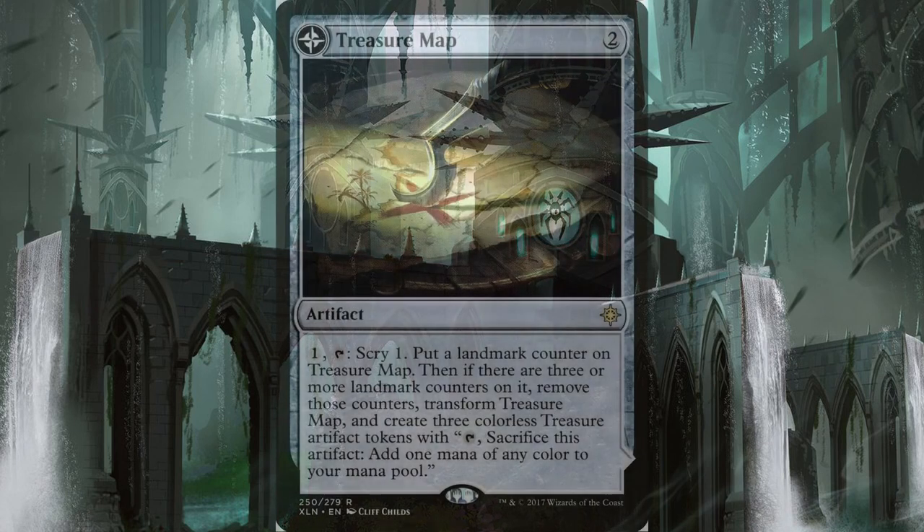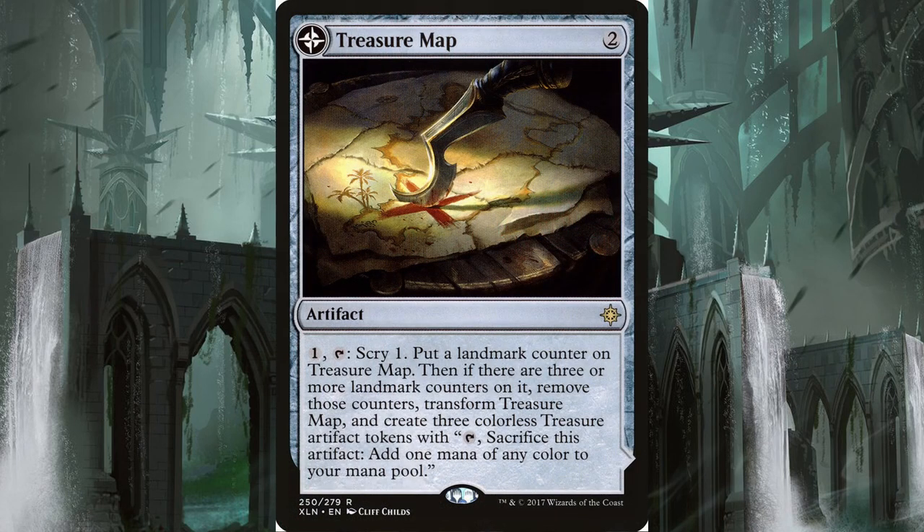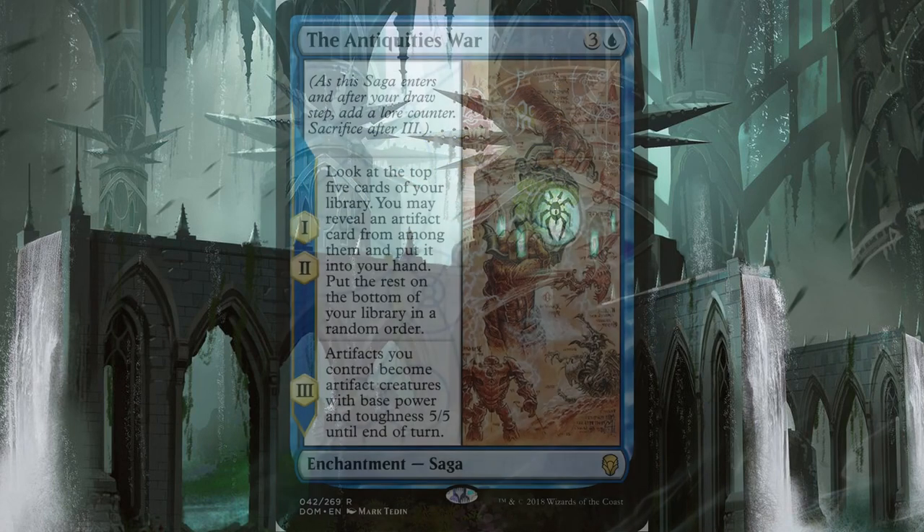Our last artifacts are four Treasure Maps. This artifact for two lets you pay one, tap it, and scry one, then put a landmark counter on Treasure Map. If you accrue three of these landmark counters, it transforms into Treasure Cove and makes three artifact tokens. You can sac these tokens to Treasure Cove for card draw, sac them for mana, or hold on to them for your first win condition, the Antiquities War.